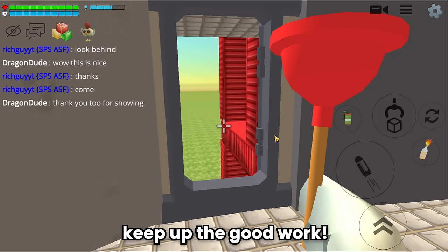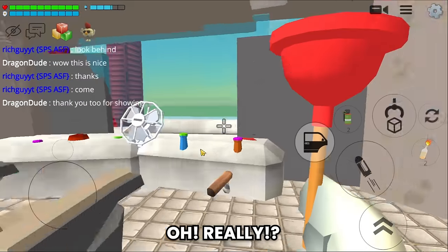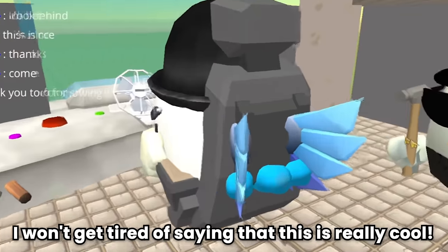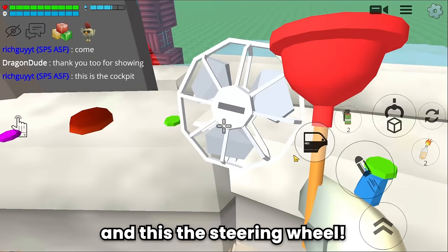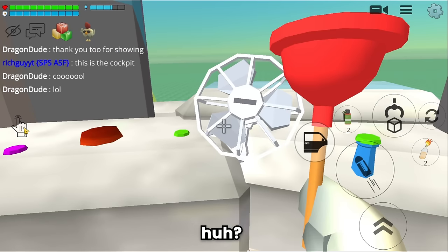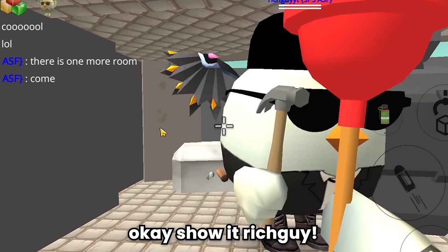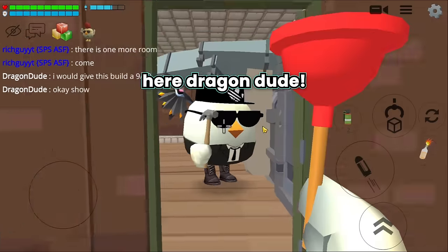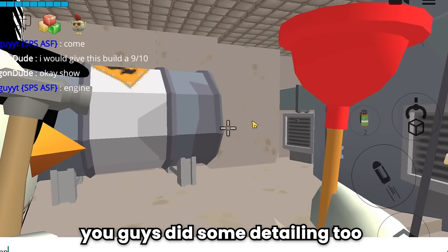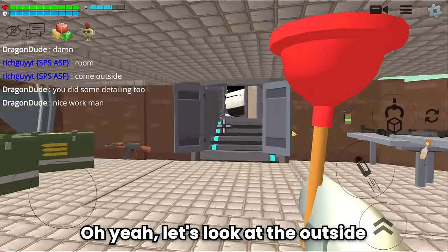Rich Guy and Liam, keep up the good work. This is the emergency door, and this is the cockpit - wow, do you see this? This is really cool. And this is the steering wheel - so cool! There's one more room - we're back in the weapons room. Wait, what's this? This is where the ship's engine is! You guys did some great detailing here - nice work.